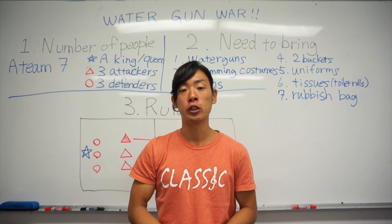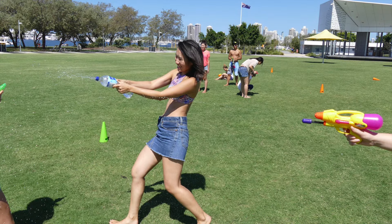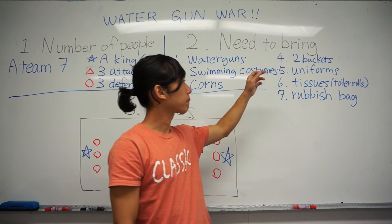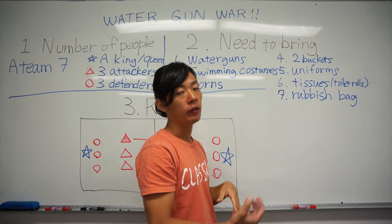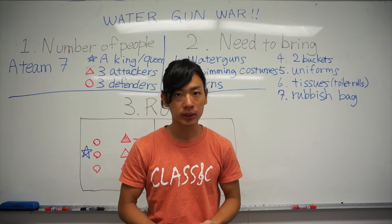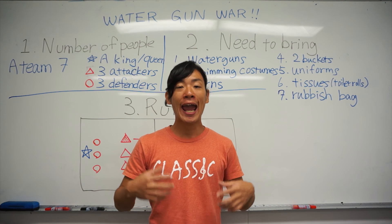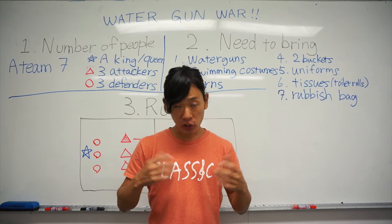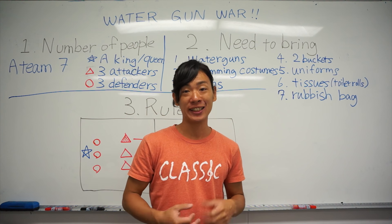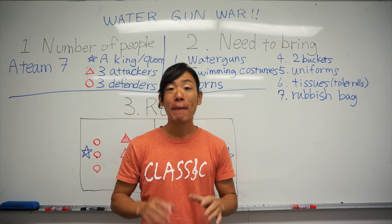Secondly, necessary things you need to prepare. Of course, Watergum, and swimming costumes, and cones. You have to make a battlefield. And two buckets — it's for refilling water. And uniforms. Because if there's no uniforms, it makes us confused about which team is which. In our case, we used hats instead of uniforms. There should also be apples and tissues — toilet paper is better because it's easy to break — and finally a rubbish bag, because after the game you must clean the field.